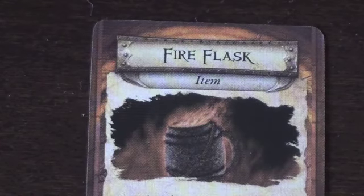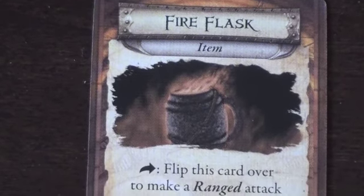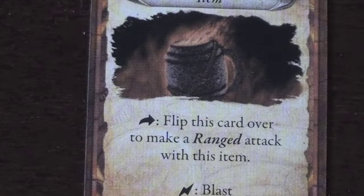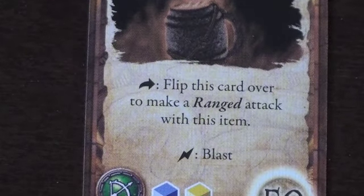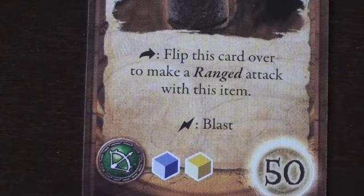Our search card is an item — it's a fire flask. It says flip this card over to make a ranged attack with this item, so we get to use this like a one-time weapon. It's a ranged attack and it has search blast, and there are the dice that we roll.